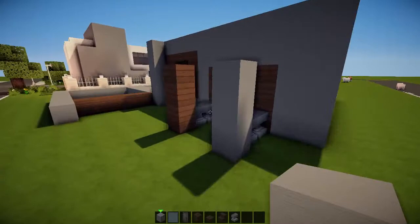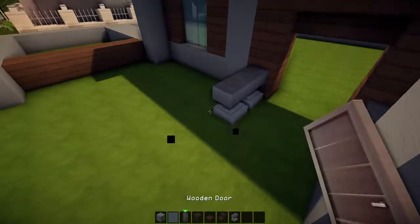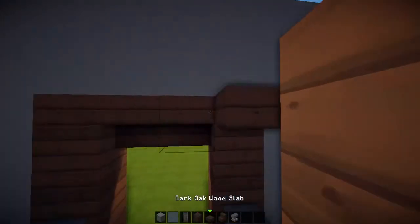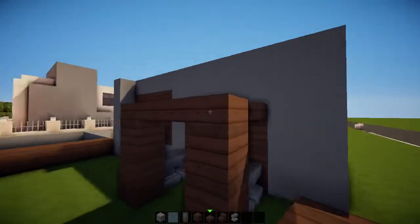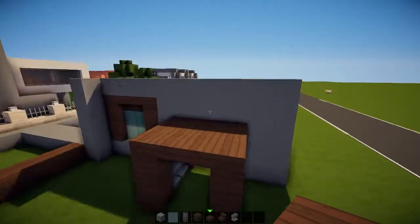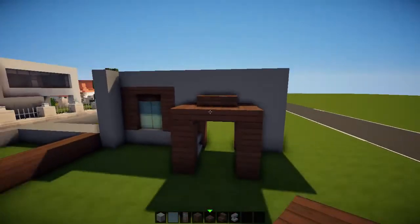I'm going to put wood actually — I think the wood looks nicer. And I'm going to finish it all off with a porch thing that kind of comes out like that. You can add any extra detail you want on top like so.